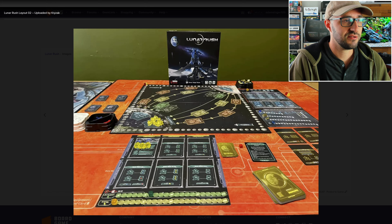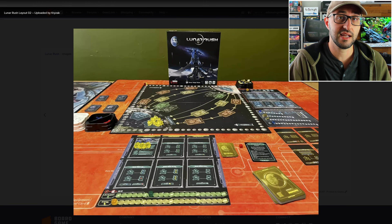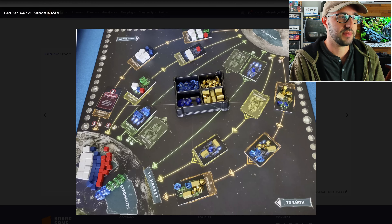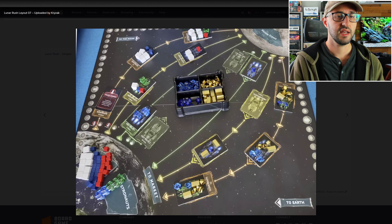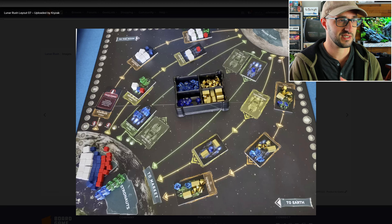The premise is that two new elements have been discovered on the moon and humans are going to do as humans do and try to monetize on that. Each round, players are going to be bidding on the best routes to and from the moon in order to transport goods and workers from the moon to earth or vice versa.